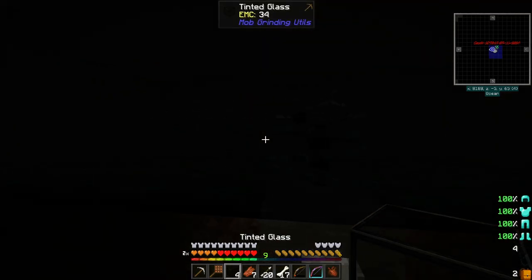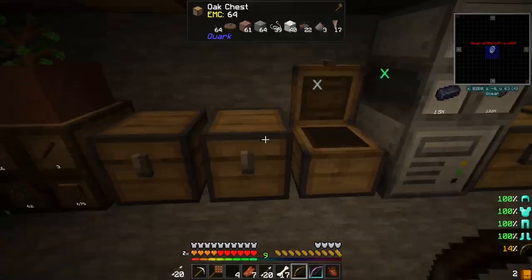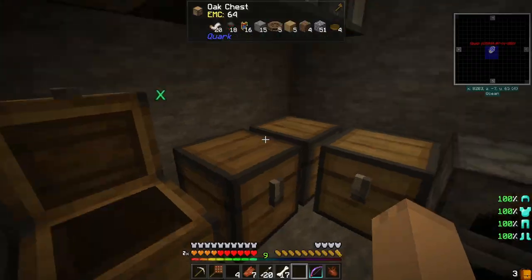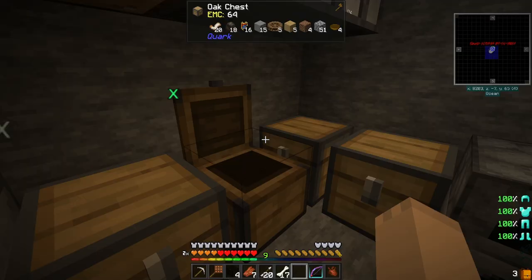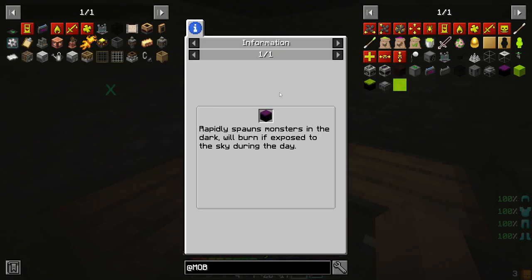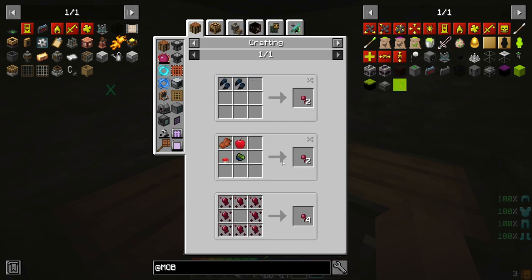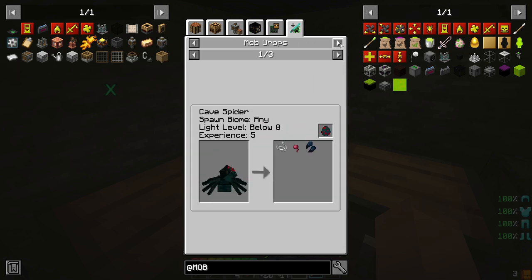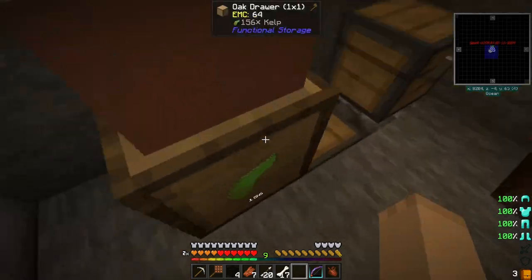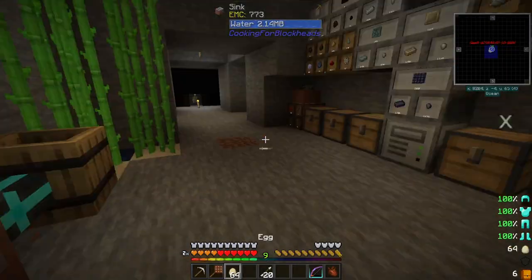Just realized I'm going to need spider eyes before we continue on with this. Do we have any spider eyes? Because the dreadful dirt requires these rotten eggs which are gotten from GM chicken feed, which is gotten via spider eyes. I don't think we have spider eyes yet - just checking to see if it was a gift to us yet. No.